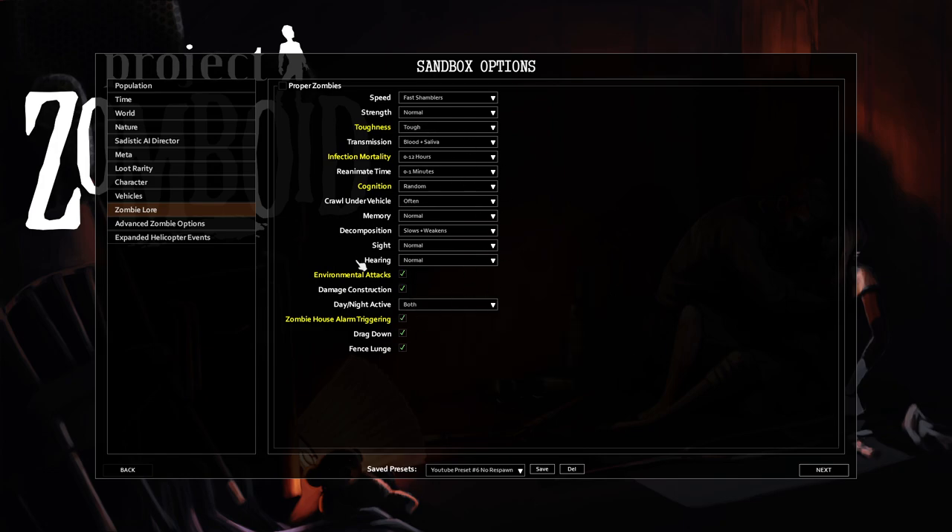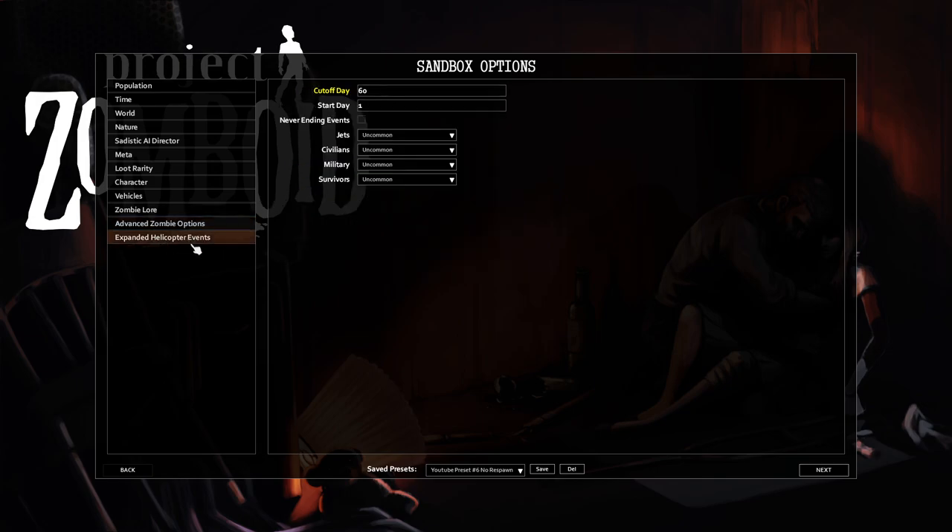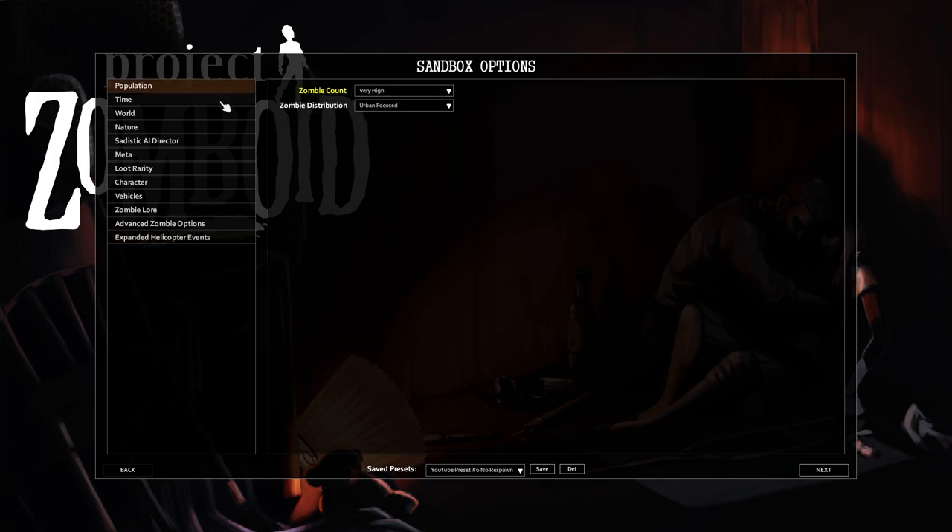So I haven't changed a lot except their speed and making them a little bit tougher. Advanced zombie options: very high population, no respawn. Expanded helicopter events comes from the expanded helicopter events mod — it adds a few different things that can happen with the helicopter. I've cut it off after 60 days; the default is 30 but I doubled it. We didn't really get to experience it much on the last playthrough because my characters kept dying too fast.